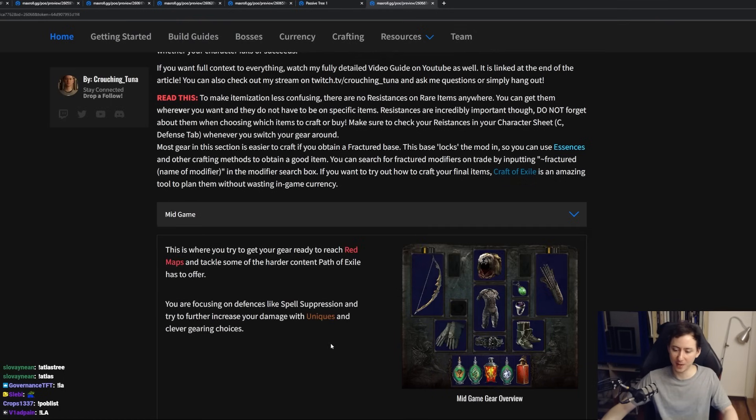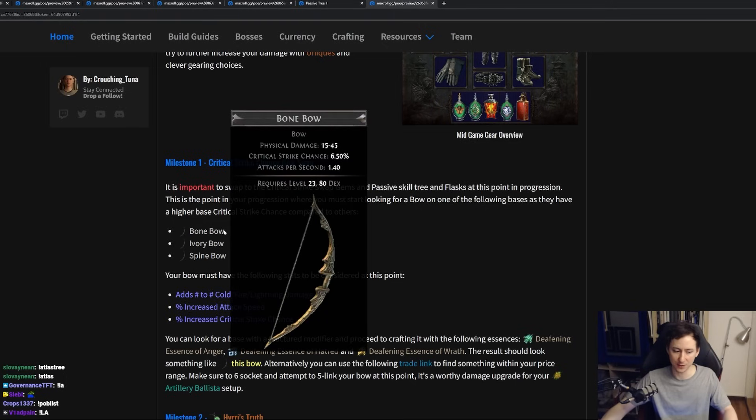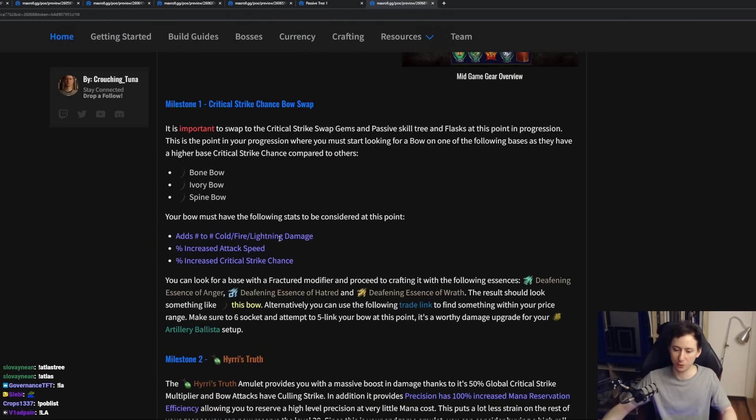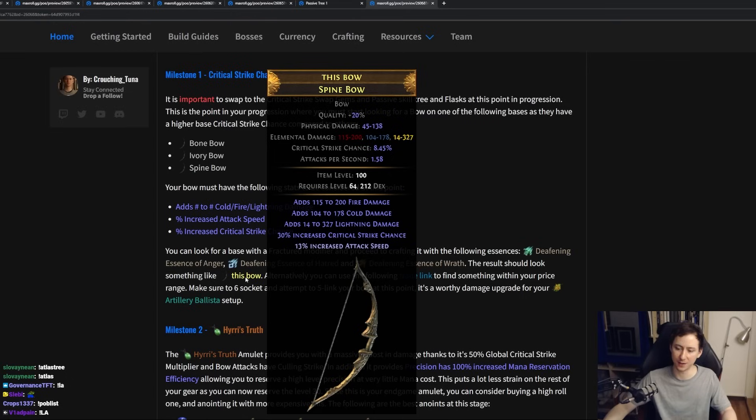Now let's talk a little bit about mid-game. Mid-game is where we are actually doing the swap to critical strike chance. When looking out for a bow, we want the Bone Bow, the Ivory Bow, or the Spine Bow. We just want to get a bow base with the highest critical strike chance and attack speed — high elemental damage with attack speed and critical strike chance. The easiest way to craft these is to look for a bow with a fractured flat elemental damage roll and then use Deafening Essence of Hatred, Anger, or Wrath. An example of a good bow for the swap is around 700 elemental damage with critical strike chance and crafted attack speed. At this point, use a 6-link for your main clear ability, and if you can, 5-link this bow and put your Artillery Ballista in it for a substantial DPS boost for single target.